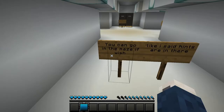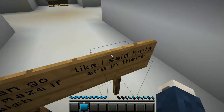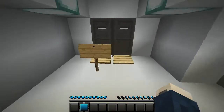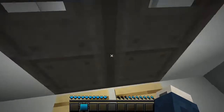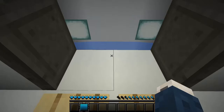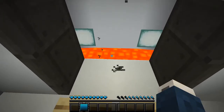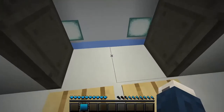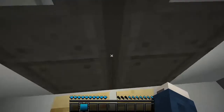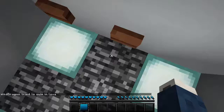Alright, so for this one you can go back into the maze if you wish — like I said there are hints in there. But we already found it so we're going to move on. Now each of these doors have numbers: there's three — lava. There's number seven — water. If you were to jump in this one you would fall through that lava and land in more lava. This one, you'd fall through the water and land in lava. And five — you would fall through this lava and land in water.